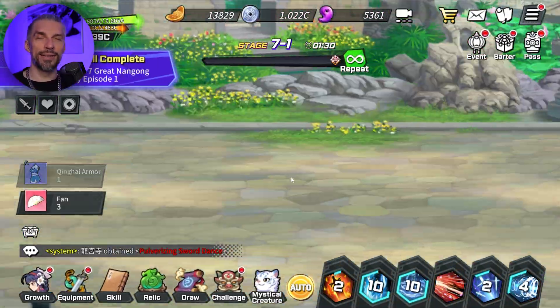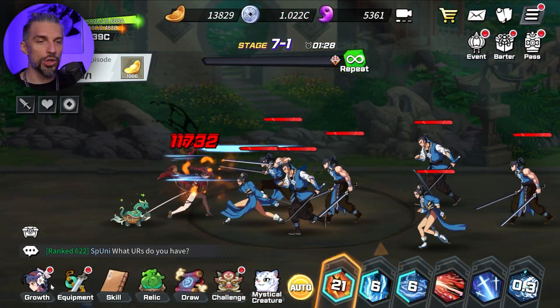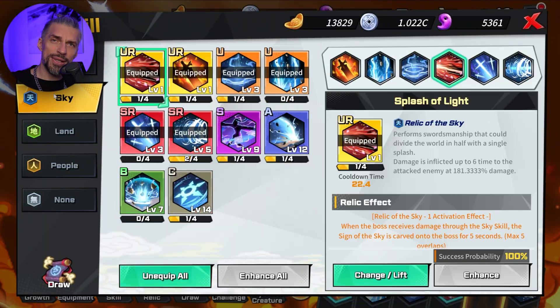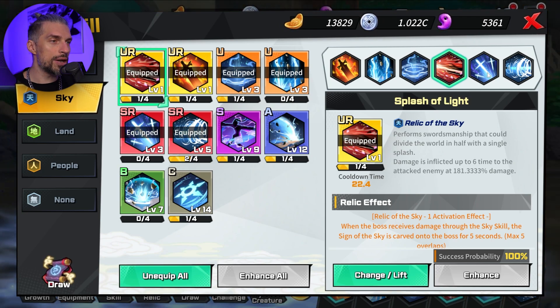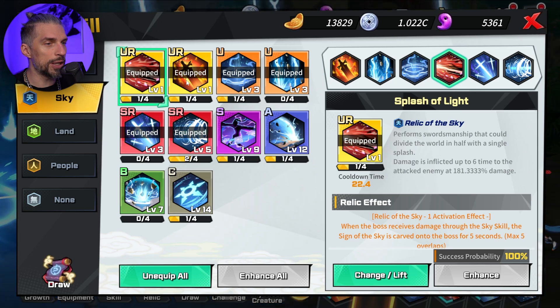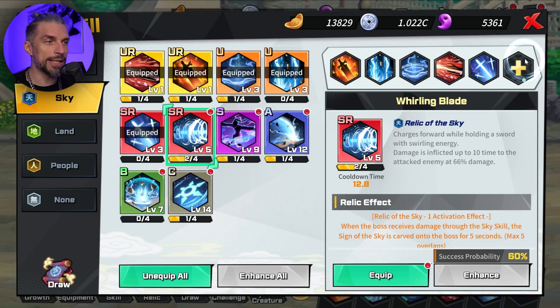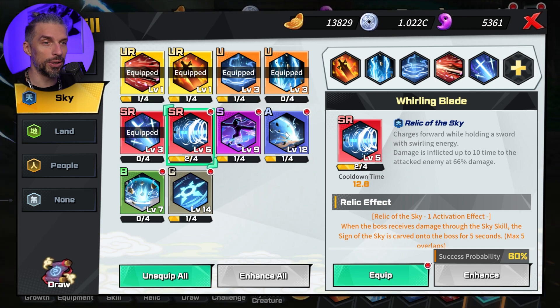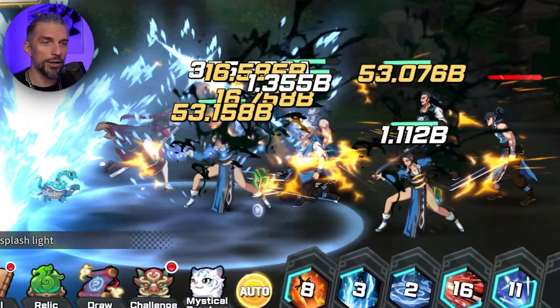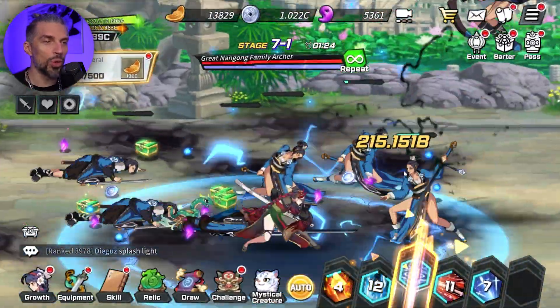You definitely should avoid skills that are slow. For your farming build, you should exclude some skills. If you're using the sky build as I'm using here, you should exclude Splash of Light — it's slow. Guerlain Blade should definitely go as well — that's a bad skill, it takes forever. You see how long it takes for our character to charge this? Way too long. So we definitely don't want those skills.